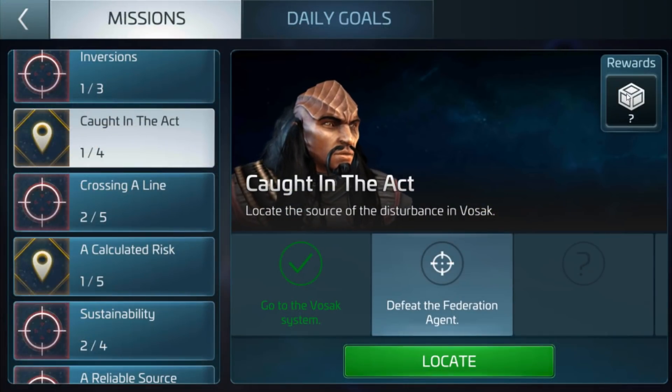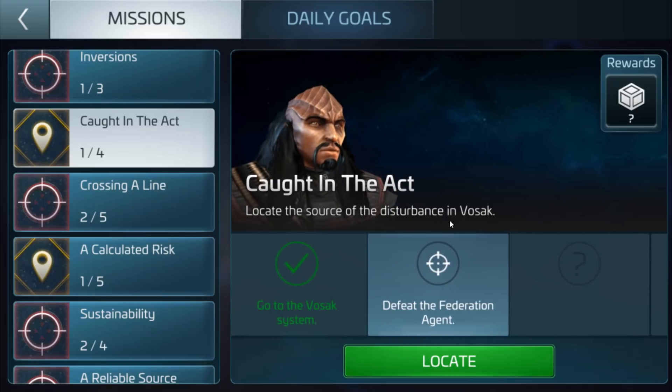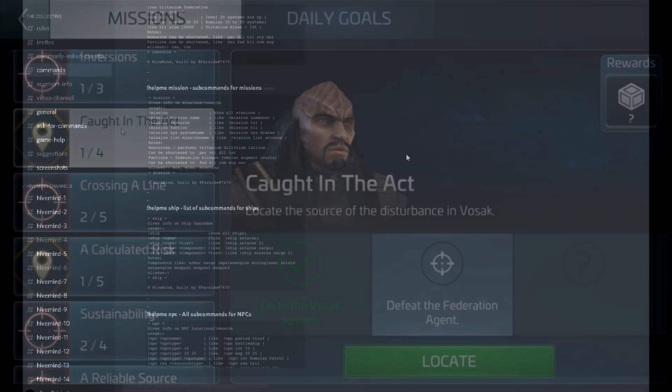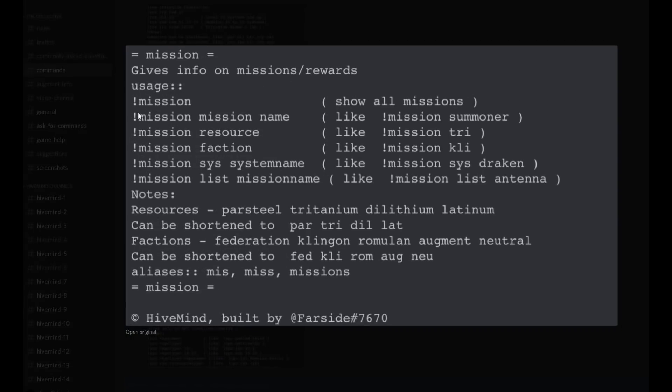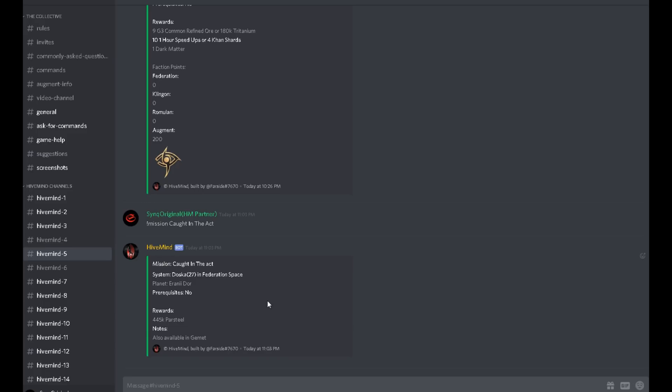Now there are also missions where there is a reward which it doesn't actually tell you what it is. So you may be thinking to yourself — is it worth going through all this if the reward is going to be rubbish? Well, if you actually look at the mission name and type it in the Discord — exclamation mark, mission, and then the mission name — let's see what happens when we type that in. And there we go, it tells you what it is, tells you the plan, no requisite. And the rewards are 445,000 par steel.